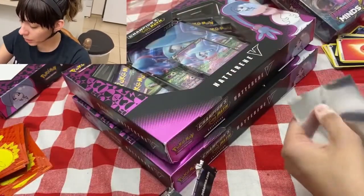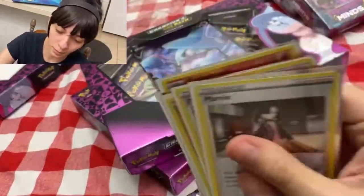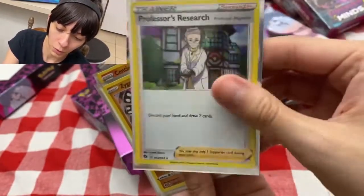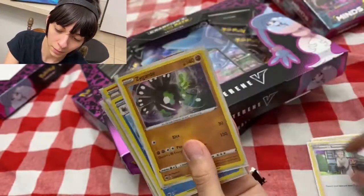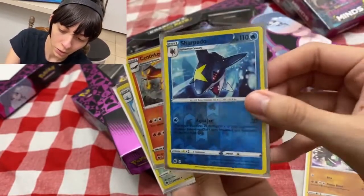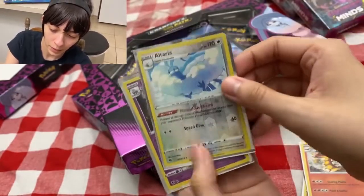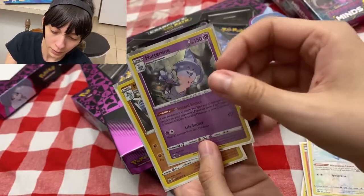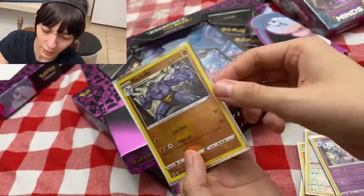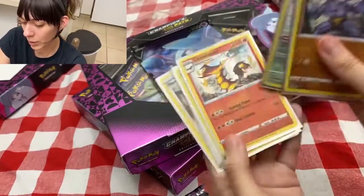Let me sleeve my cards up. From one box we pulled: one holographic Mareanie, Professor's Research holographic, Zygarde holographic, Sharpedo holographic, Centiskorch holographic, Altaria holographic, Hatterene holographic, Machoke holographic — fully holographic.